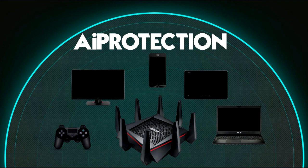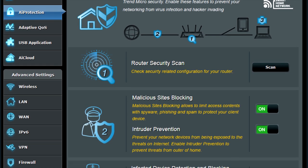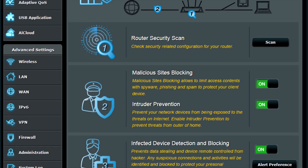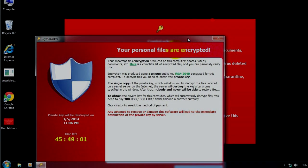Last but not least, it is equipped with AI protection that improves your online safety and security by combining automatic vulnerability detection, malicious site blocking, and parental controls. A prime example is those recent ransomware attacks, and the ASUS AC5300 can definitely block it.